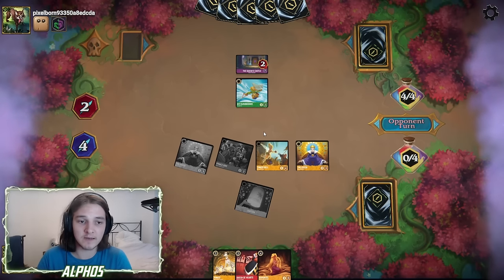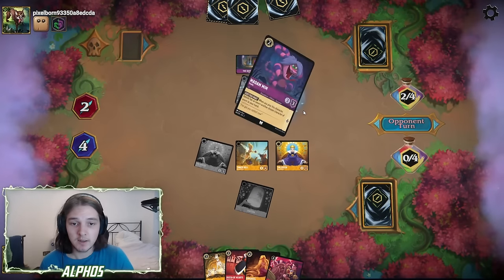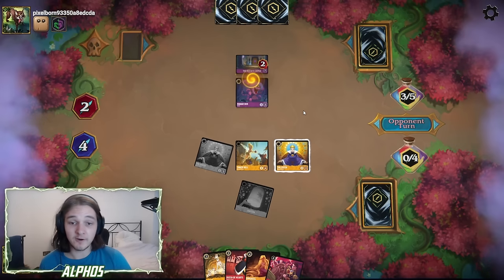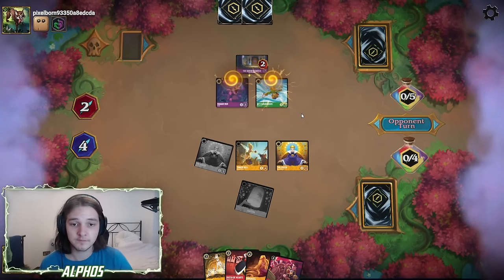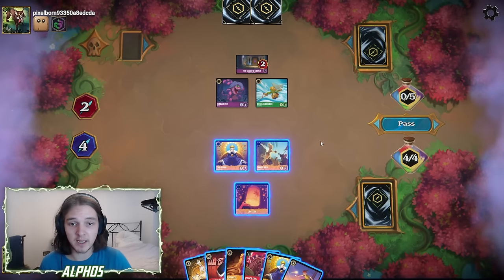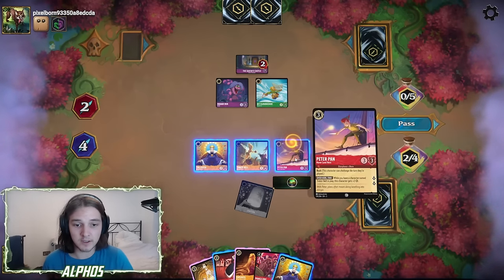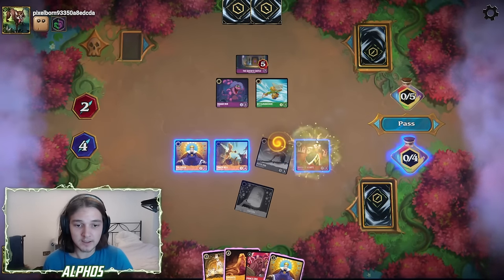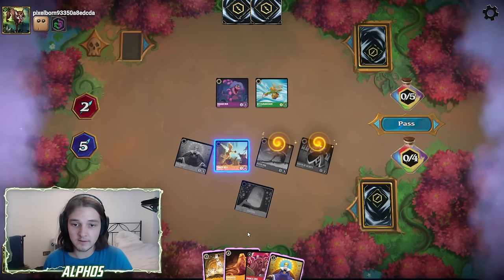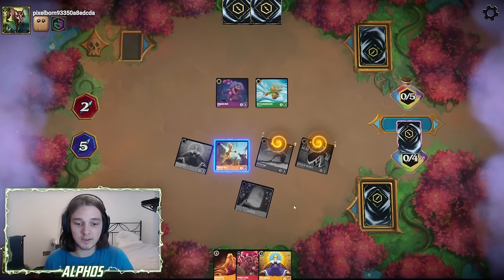I'll send one Queen into the Queen's Castle to start off the damage, then quest with Prince Eric. Actually, probably a mistake to quest with Prince Eric there, because now they can remove it with Kit before they play another card down. They bounce the Kit back to hand, ink something, and then play Kit again. Peter Pan's perfect for that — Peter Pan has Rush, we go into the Queen's Castle, play a Queen of Hearts who also has Rush, go into the Queen's Castle, and quest with the Queen. Let's ink for Pongo and go for some more tempo here and play another Queen.